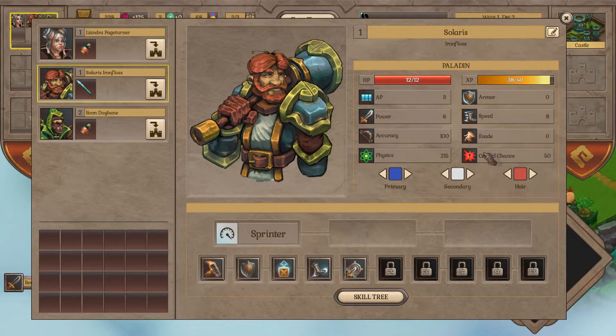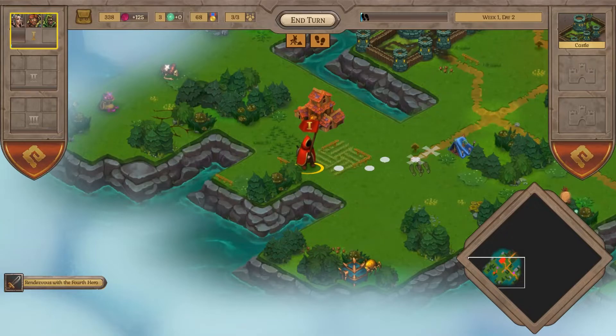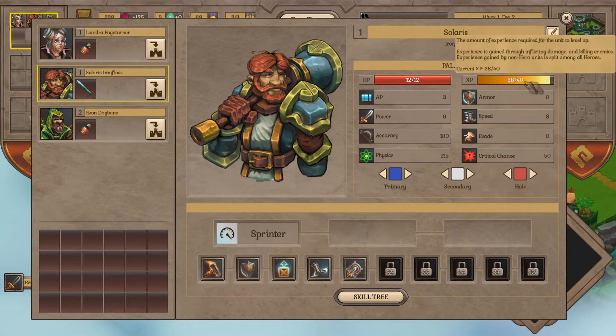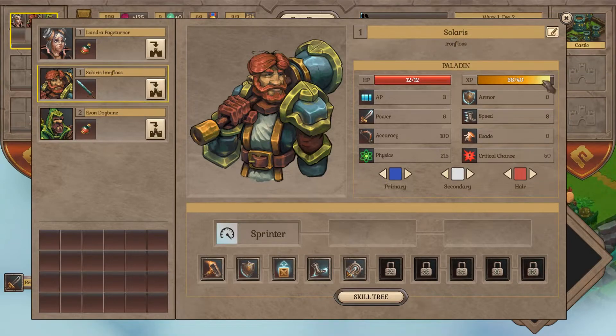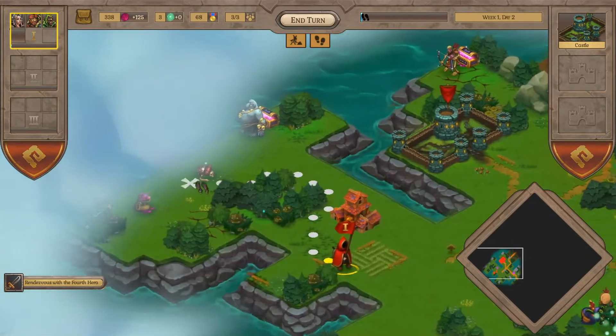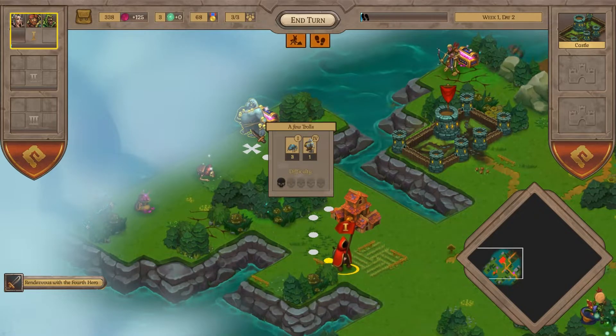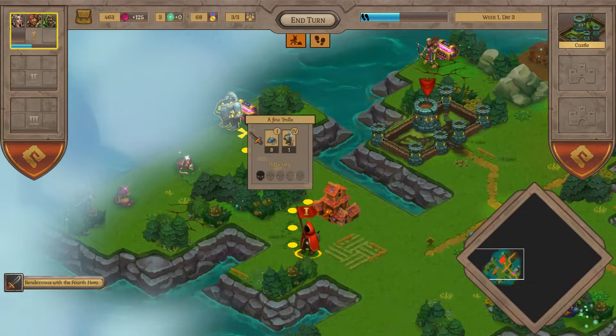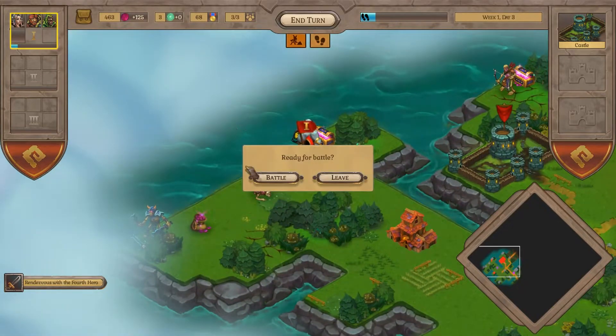We go back to the party and give the long sword out to the appropriate characters. I like the way stats are displayed — it makes it a lot easier to see how your guys are improving and compare one to another. He's going to level up the next time we fight. The three-and-a-half skull encounter we're probably going to have to leave for a while. We haven't really looked at the castle yet because we don't have the gold for it — probably in the next episode we'll look at the castles. Let's end the turn.